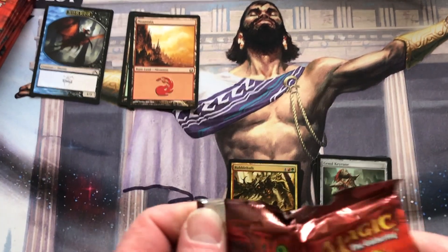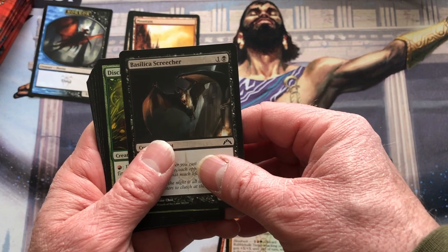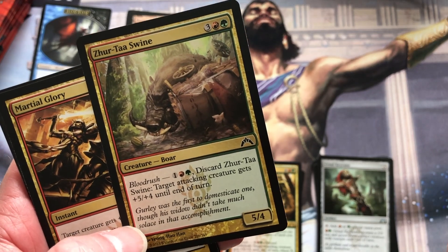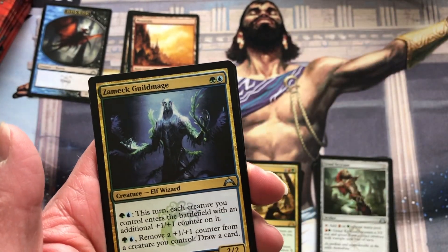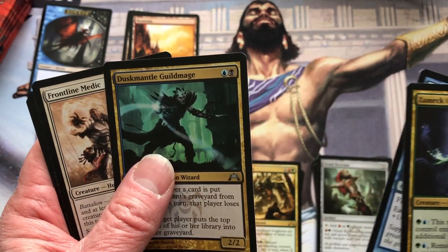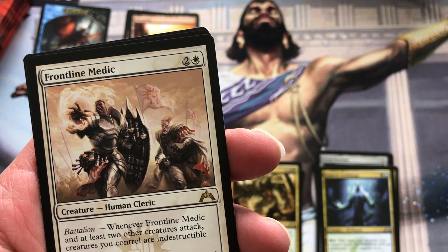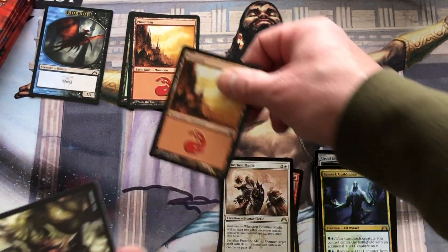Pack three: Basilica Screecher, Disciple of the Old Ways, Sprite with the same art, Zyrtas Bane, Blood Rush. Grizzly Spectacle, Shielded Passages, Act of Treason again, Simic Guildmage, Sapphire Drake, Duskmantle Guildmage, Dimir. And Frontline Medic — Human Cleric with Battalion: whenever Frontline Medic and at least two other creatures attack, it's indestructible this turn. Sacrifice it to counter target spell with X in its mana cost. A little counter magic in white there.